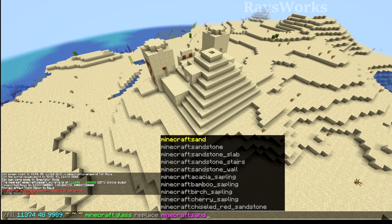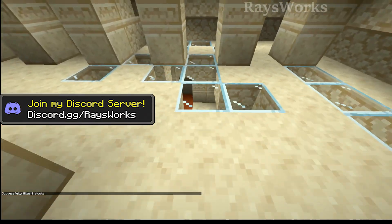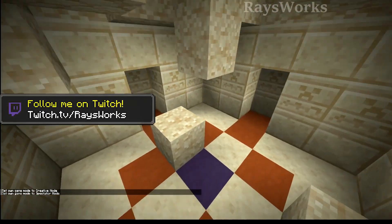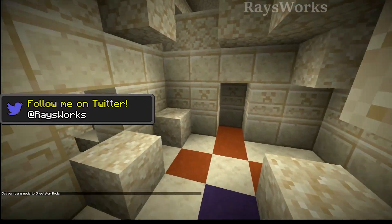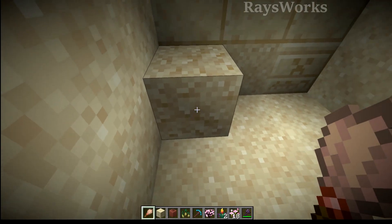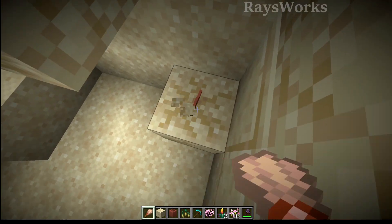In a desert temple, if we place all the normal sand with glass, we can see this area of the temple actually had sand filling the entire area. By filling it with glass we can see that inside of it some of it was suspicious sand. The item always comes out on the side that you're closest to — it can go in one side and comes back on the other side depending on where you move, and if you stand on top it comes out the top.